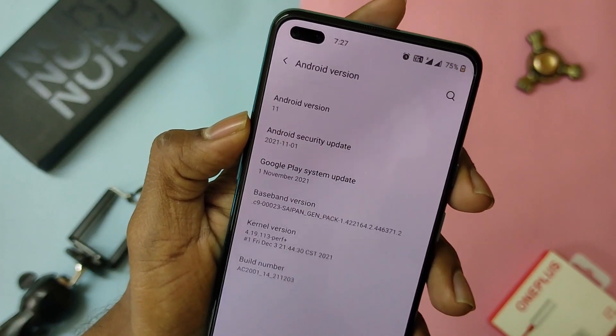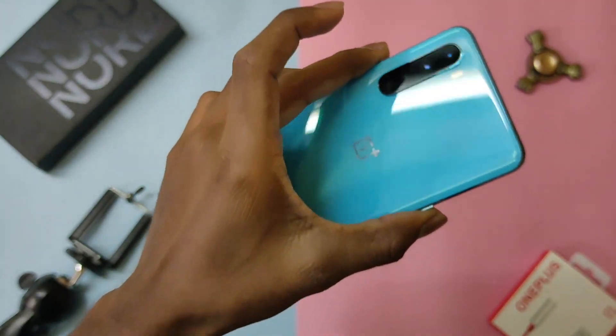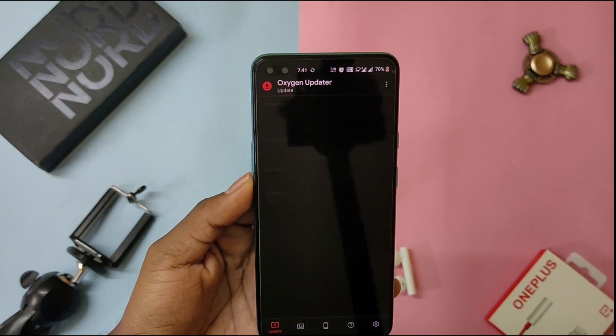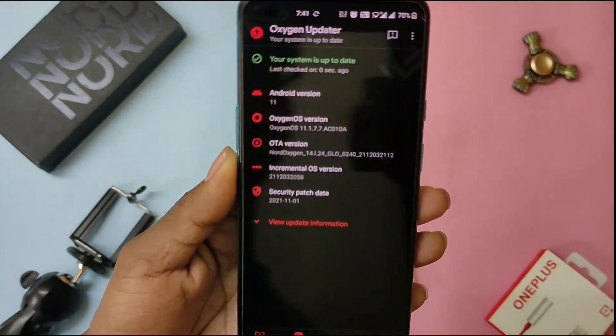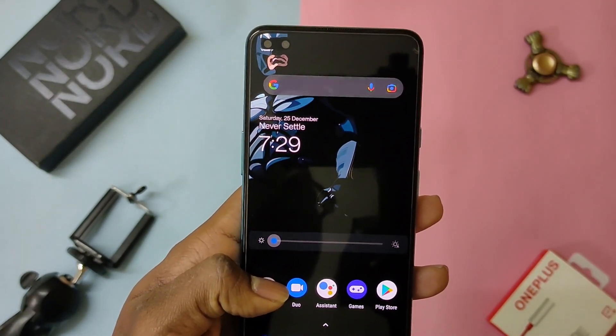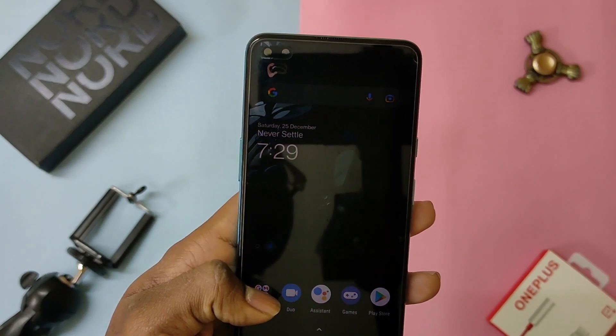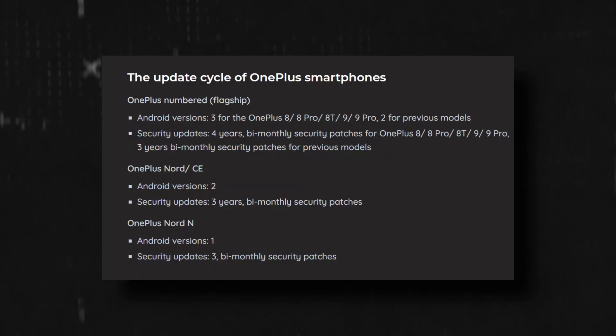It has the November security patch update released in December — nice Christmas gift from OnePlus. Previously we had the October security patch update and now it should be December's, but sadly we have the November security patch. This clearly means we are going to have another update in January 2022, as OnePlus has promised bi-monthly security patch updates.